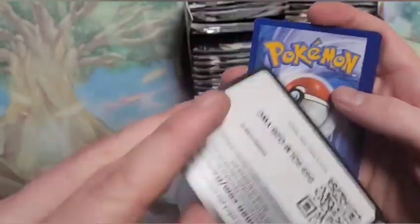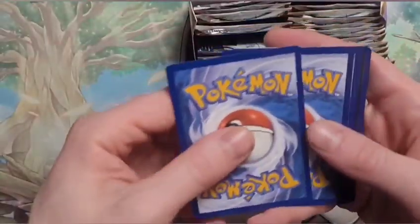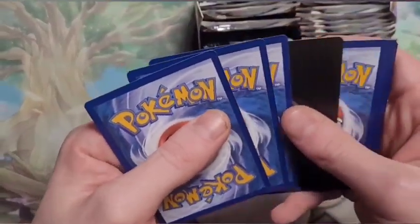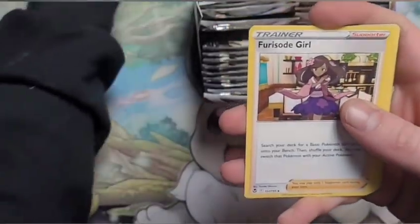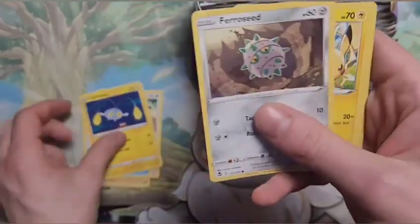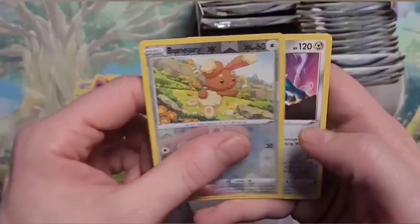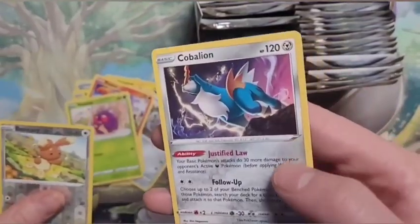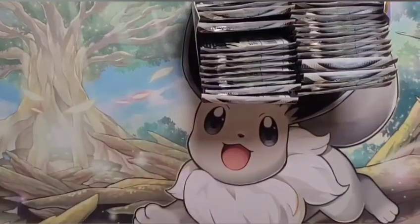Here we go — oh, it's a white code card. A V-Star marker! No guessing the energy this time, I was ready. Chingling, Pikachu, Ponyta — oh, Buneary! And Cobalion. Nice, that's all right, yeah, that's what we needed.